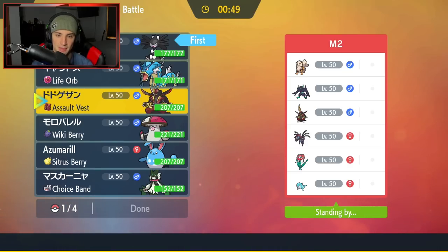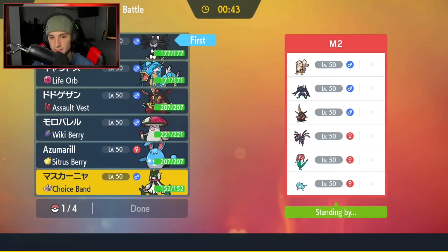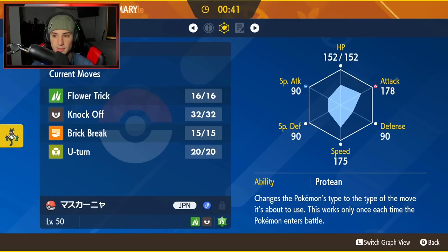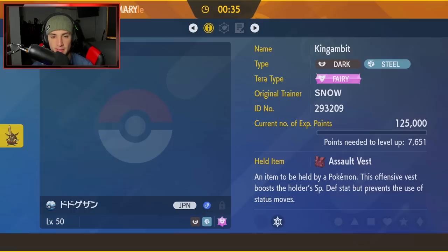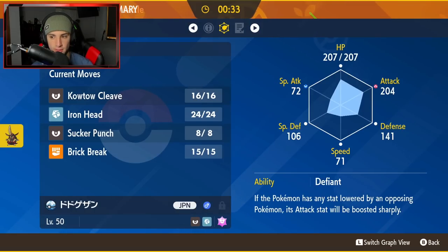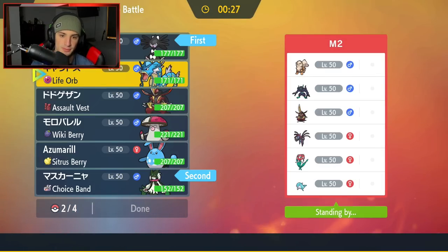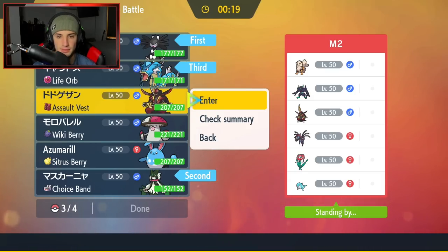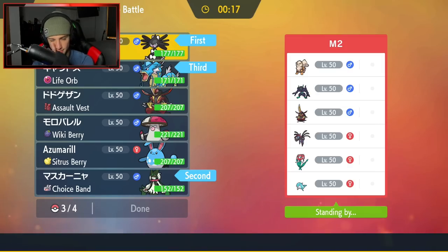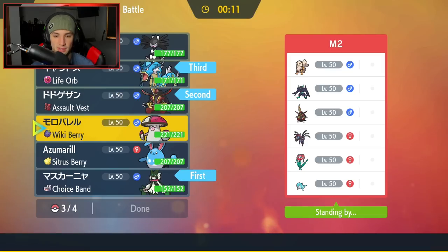Do we lead Gambit and Meowscarada? Gambit's speed is 71. I think we lead with Gyarados and Gambit in the back. The problem with Palafin — if we go into a Fake Out user, they're just going to hard swap out. So there's really no point to use a Fake Out. I'd rather lead the Defiant Pokemon just in case he wants to lead Intimidate Arcanine. There it is — swap out from us. That is lovely.